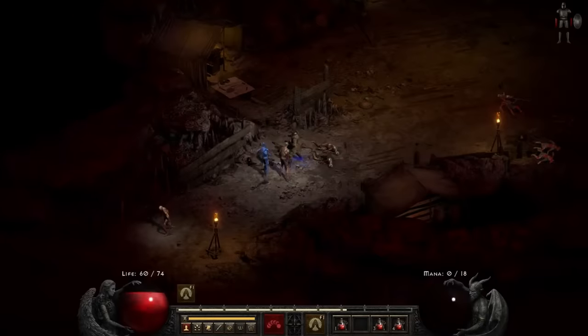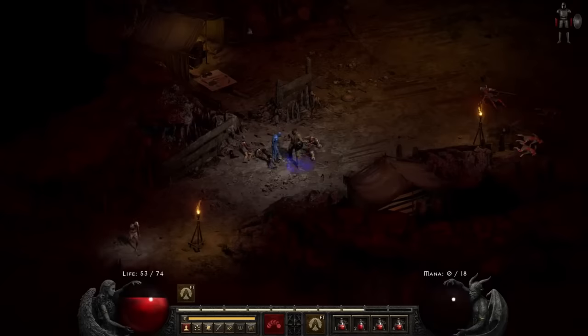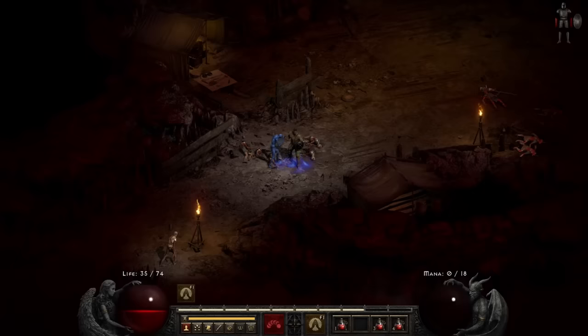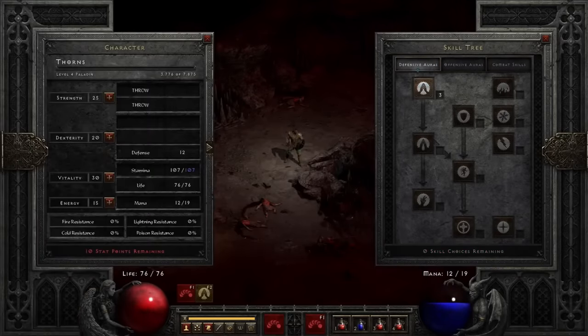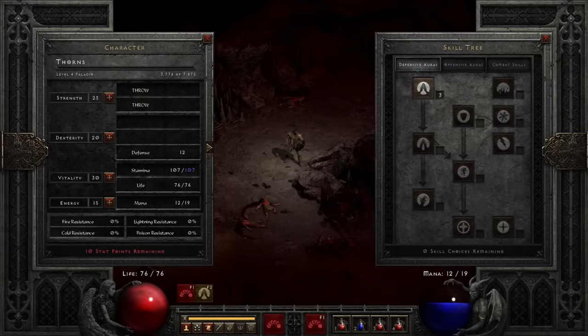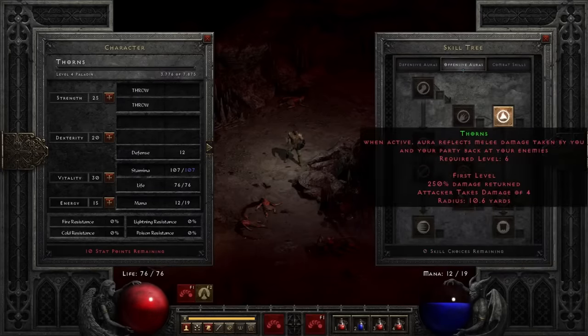After several returns to the rogue camp, I finally clear my way to the mini-boss of the den, Corpse Fire. He hits harder than other minions, so I end up having to use a potion in the middle of our non-fight, but that's all she wrote. At this point in the run, I'm already level 4. Every skill point I've gotten thus far has gone into Prayer, partly because the extra health regeneration is nice to have, but mostly because the rest of my options aren't exactly useful at the moment. What we're really waiting on is level 6, because as soon as I reach it, we get access to a much better skill — Thorns.